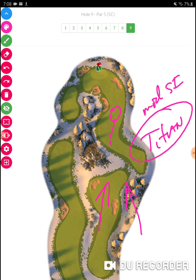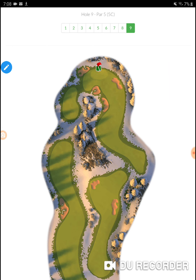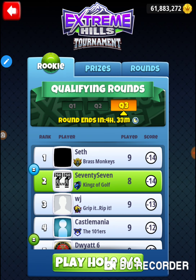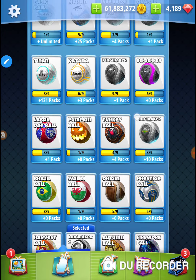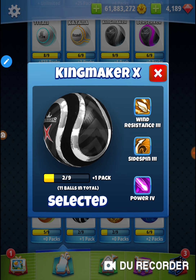I'm going to bring a power 4 ball because I'm trying to get up here where I'm in mid short iron. To do that, when I get to the other side over here, what I'd like is a low wind ball. So I'm going to bring out a Kingmaker X. I'm going to bring my extra mile and a Kingmaker X.